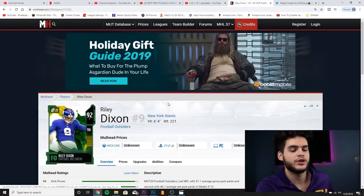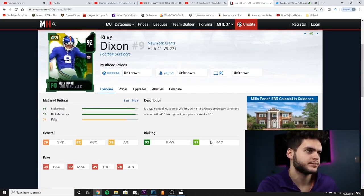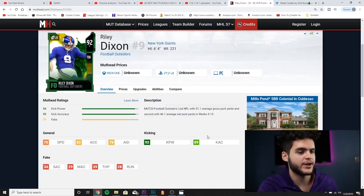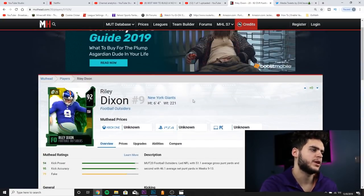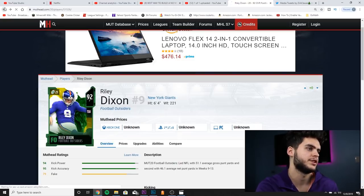Next is Riley Dixon, 92 overall punter for the New York Giants — best punter in the league. He led the NFL with a 51.1 average gross punt yards and second with 46.1 average net punt yards in weeks 9 through 13. He has 92 kick power and 89 kick accuracy. If you don't want to shell out coins for Ray Guy, you can honestly pick up Riley Dixon for a much more discounted price and have a solid punt game. Clutch, no penalty, and normal traits.